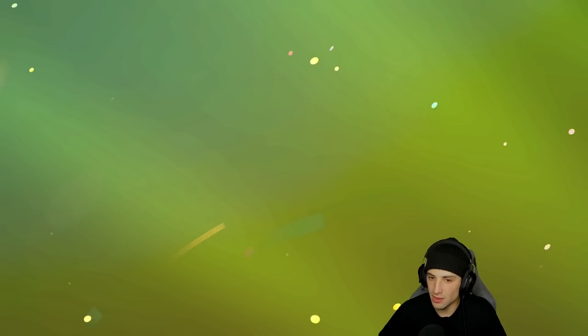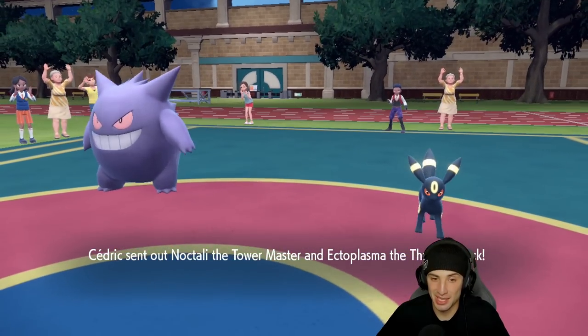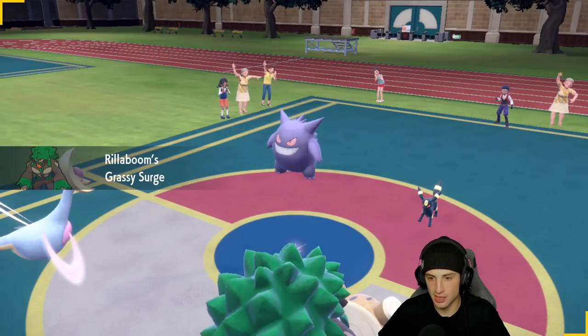This team's a little odd — team synergy is not really there. They end up going Umbreon and Gengar. I'll go Cresselia and Rillaboom. They could have Imprison to block Trick Room — that's definitely an option.